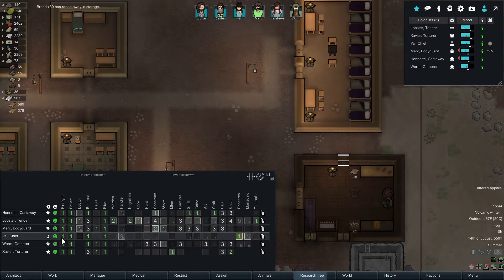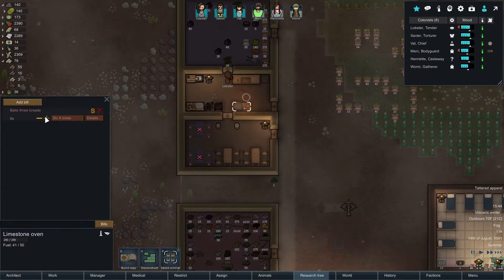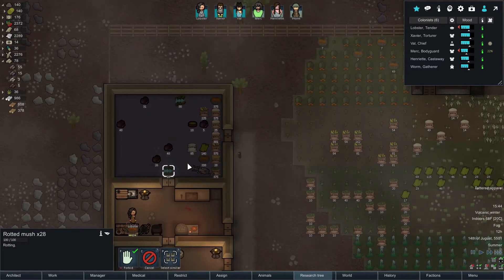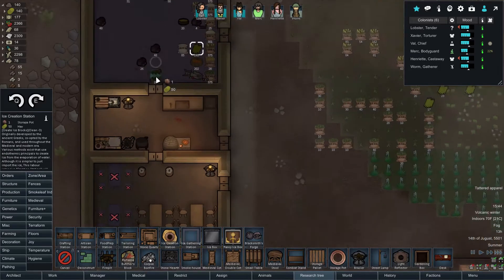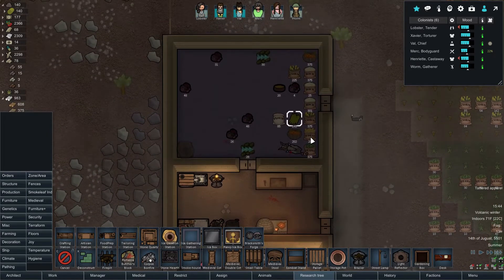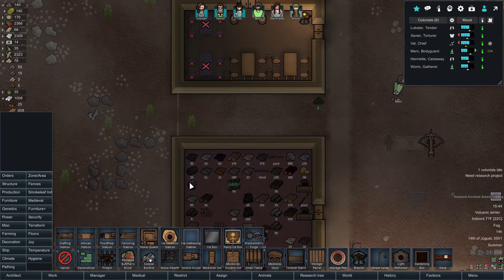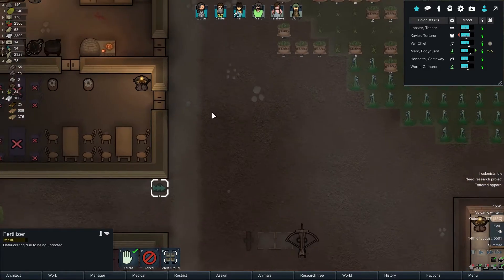Bread has rotted away in storage — yeah, it wasn't worth it. Let's actually turn off the bread order for right now — okay, it's already off. Bread's not really worth it, we'll try some of the other stuff. We lost 30 of it, so nobody even ate it. And I don't know what that rotted mush was, but we should probably get out of there. Hey, we got the ice creation station — we can start refrigerating stuff. We'll see what we need for that. Someone's smoking a joint.